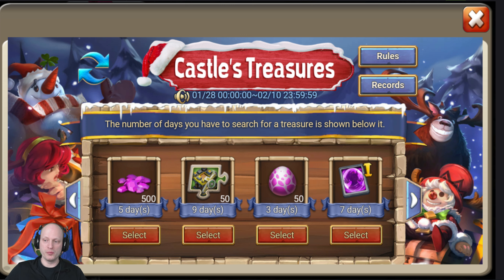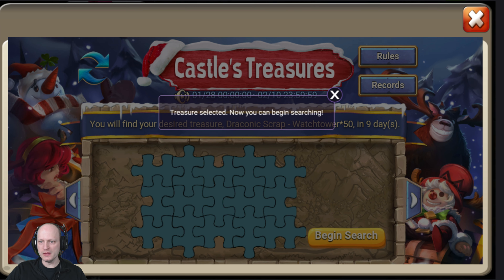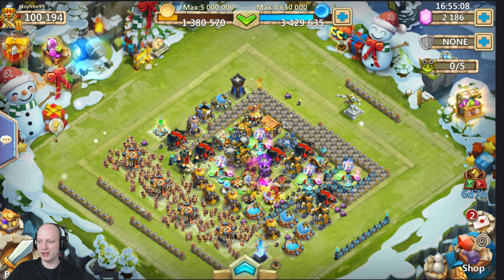What I'm going to do on pretty much all of my free-to-play accounts is take the Watchtowers, because I think that's going to help the account a lot more. Also, every time you do it you get 10,000 honor badges whether you win or not, so that's actually a nice little bonus they give you.